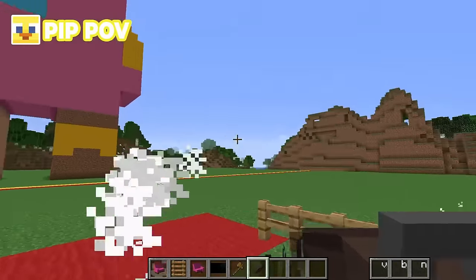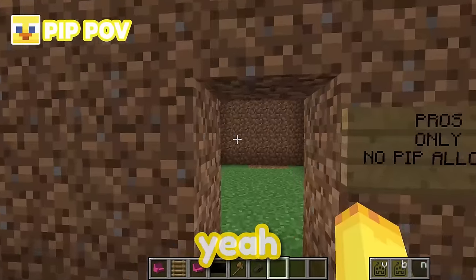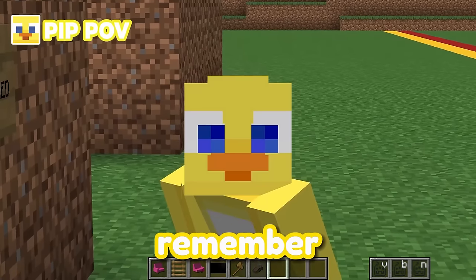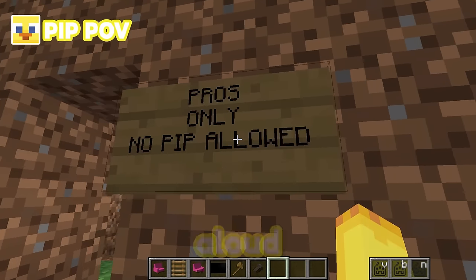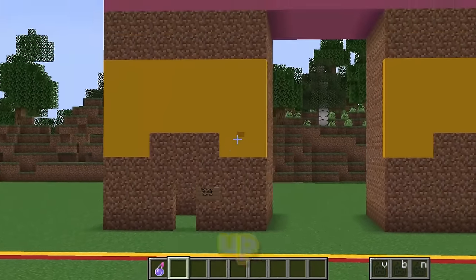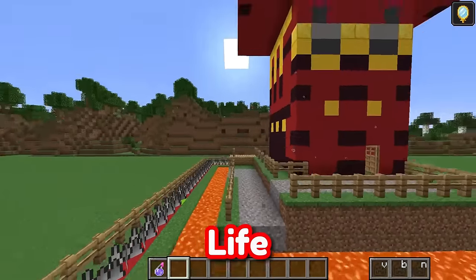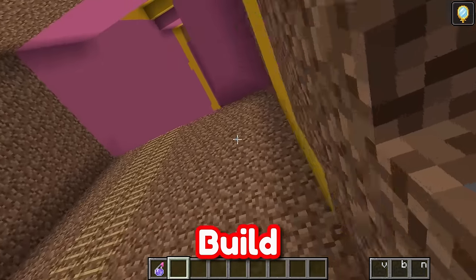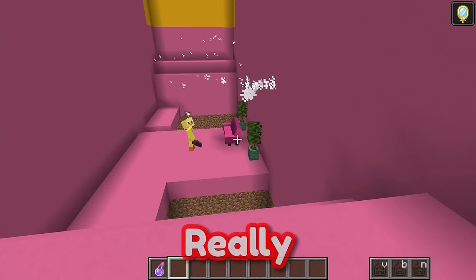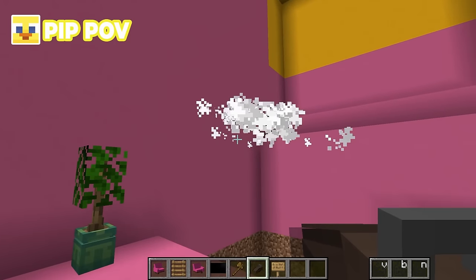Alright Pip, you go suck those ghosts into your vacuum cleaner and tell me if anything happens! Wait — 'Pros only, no Pip allowed'? I don't remember writing that! Well, I think it's meant to say 'no Louie allowed'! Let's fix that sign and go suck those ghosts up! Guys, Pip has gone back into his base — I'm going to go invisible again and ruin his life! These ghosts have to be somewhere! I gave him a useless vacuum cleaner — that isn't going to work against any ghosts! This isn't working!